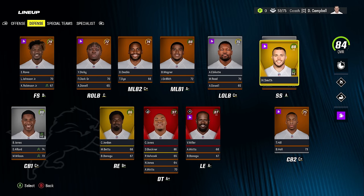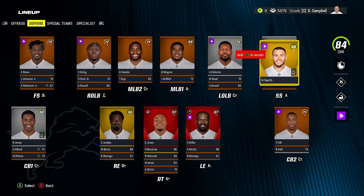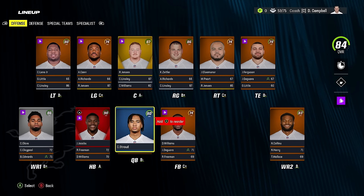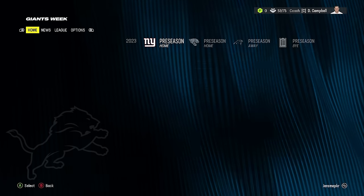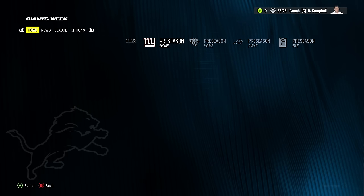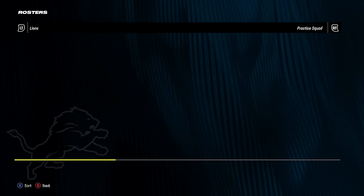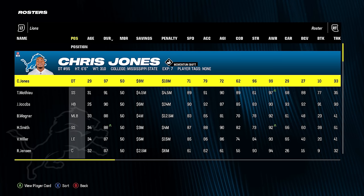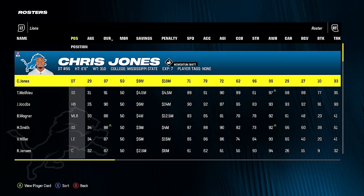We have Bobby Wagner and the safeties set, so we really need corner. What we need most: linebacker and corner. Everything else I could live with. Offensively, an upgraded wide receiver and a couple of O-line pieces would go a long way. The other problem is I don't know where anyone is positioned. Our draft picks are second and third rounds — we can live with that. Time to go through the roster.